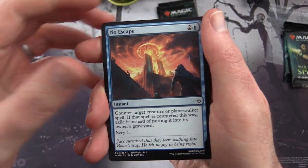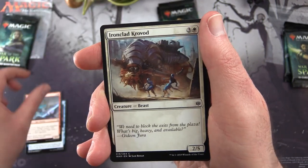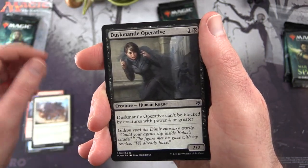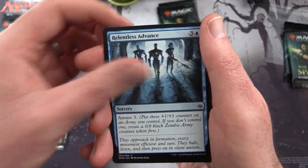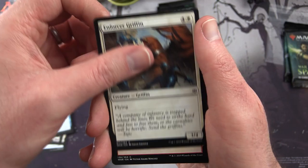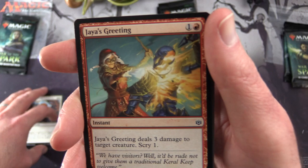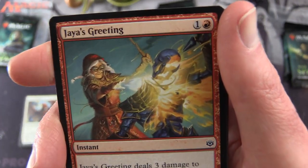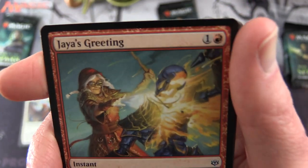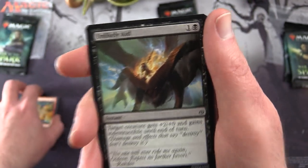Starting off Martin's first pack we have No Escape, Turret Ogre, Ironclad Crovad, Dusk Mantle Operative, Vivian's Grizzly, Relentless Advance, Enforcer Griffin, Jaya's Greeting. Fantastic — Unlikely Aid as well.